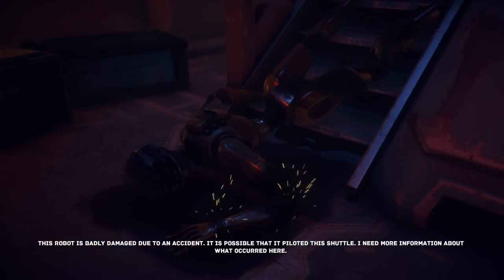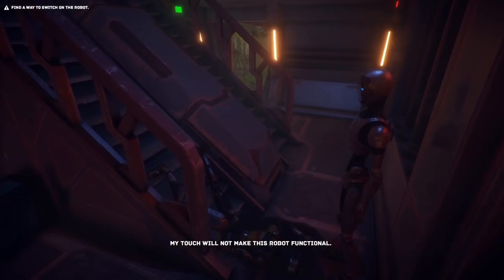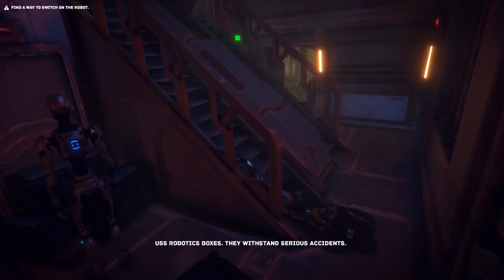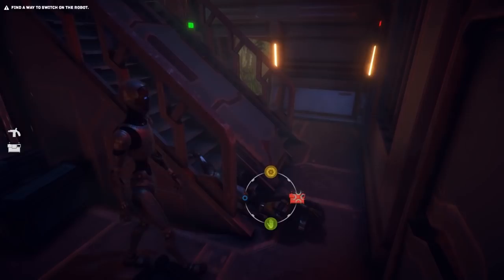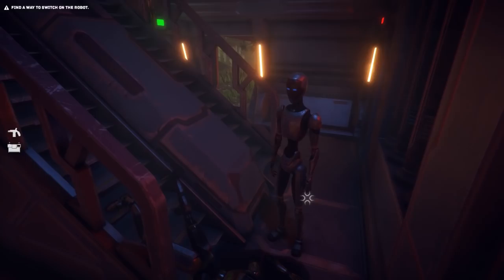This robot is badly damaged due to an accident. It is possible that it piloted this shuttle. I need more information about what occurred here. My touch will not make this robot functional - it's not currently powered on. We need to see what we can find. USS Robotics boxes - they withstand serious accidents. I need some wires to connect the accumulator.